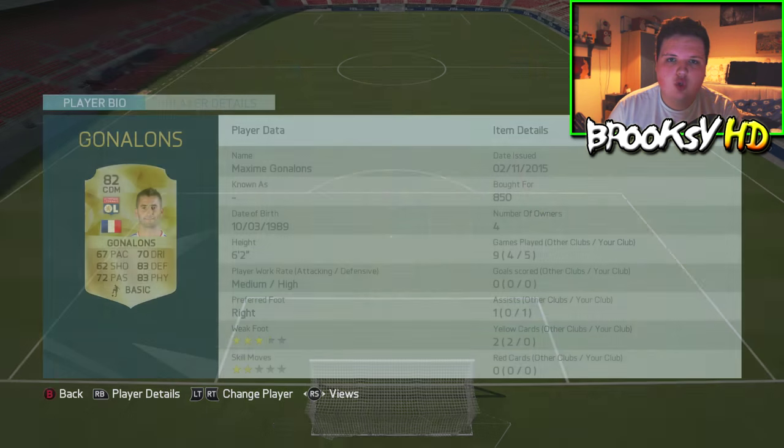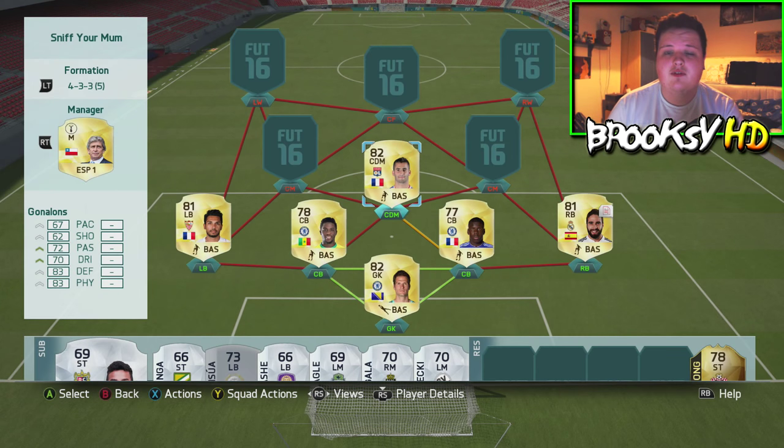At CDM we have Maxim Gonlons — a fantastic CDM, 850 coins, you can't go wrong there. 83 defending, 83 physical, 67 pace — just incredible for a center defensive mid. He sweeps up, does everything, and can actually get up the field and score goals, which is what I like to see.